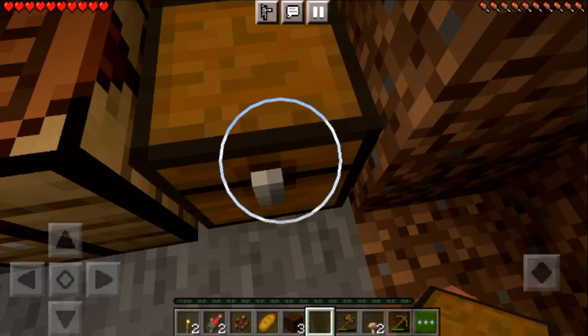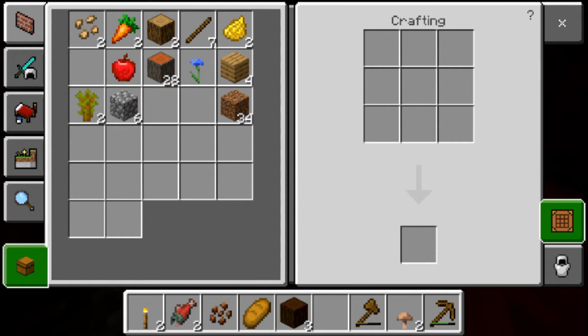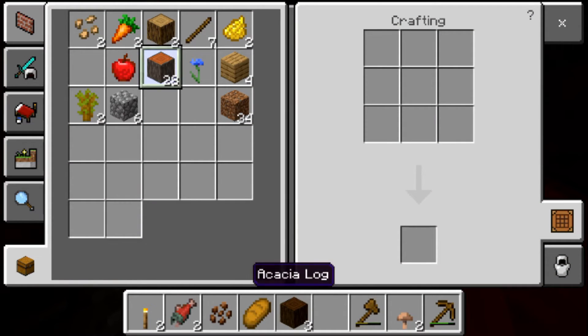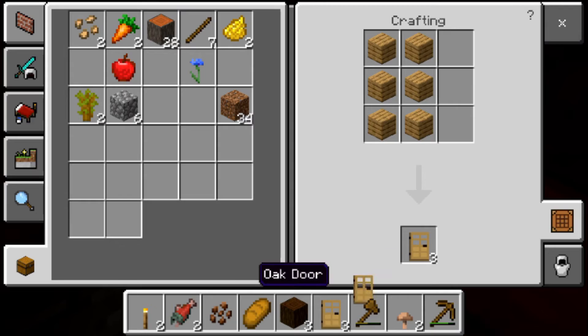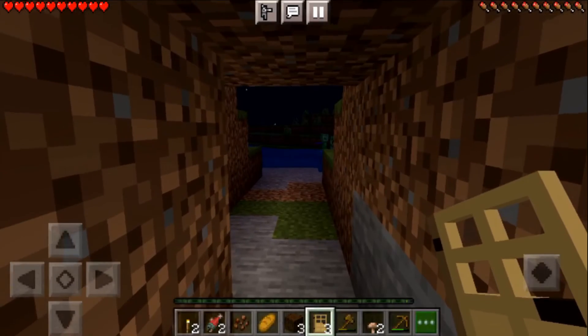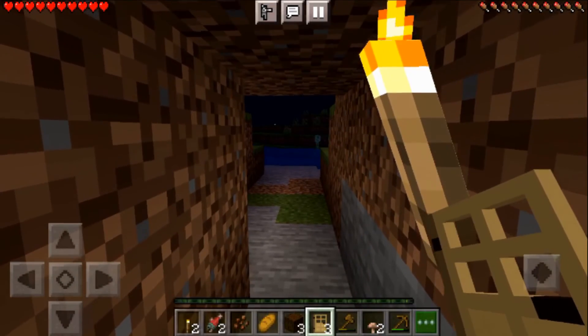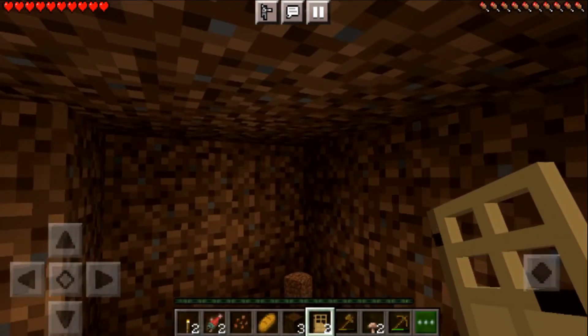I've got the bonus chest that we started off with. Now I need to make a door — I'll start with oak because oak doors have windows built into them, and I like windows in my doors. So I'll craft three doors and put one right here to protect me from any mobs coming in.